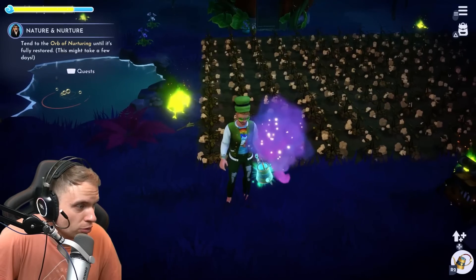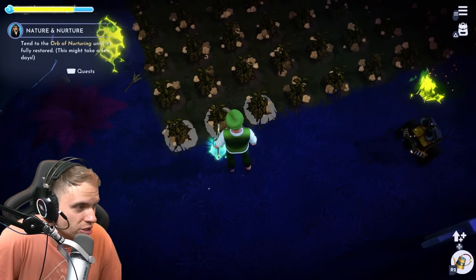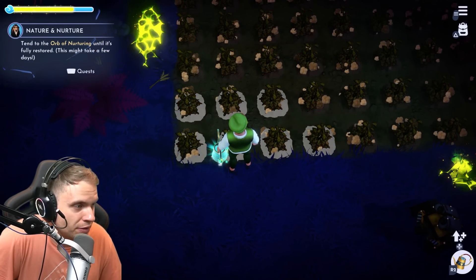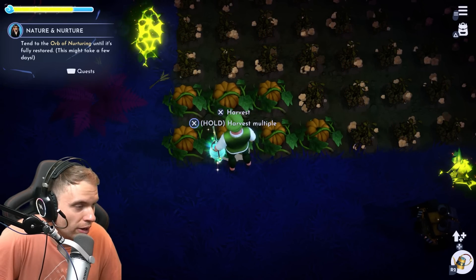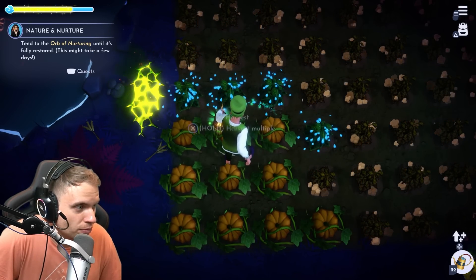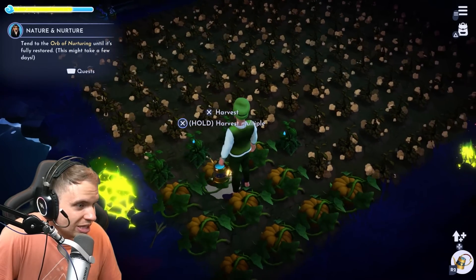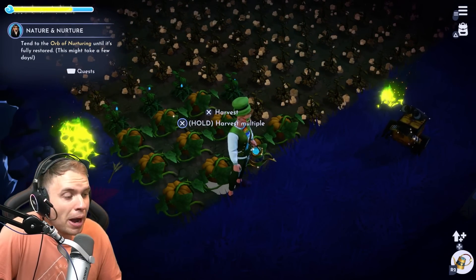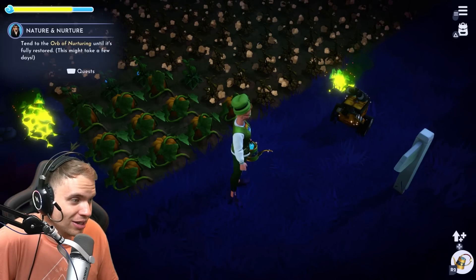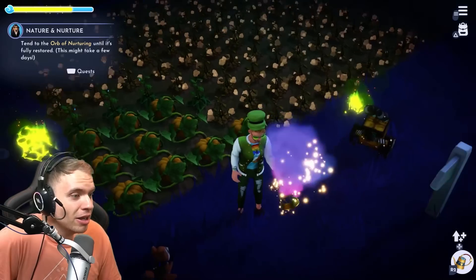So the watering can is starting to glow. Let me see if I have a counter somewhere. Let's see if the uses matter — in this row I'm going to try to water 7 at a time, which is the maximum you can grow. And they just grow instantly — this is amazing! But wait — only 10 pumpkins total. So it IS pumpkins, not uses. It lies! The potion says 10 uses, but it's 10 crops.